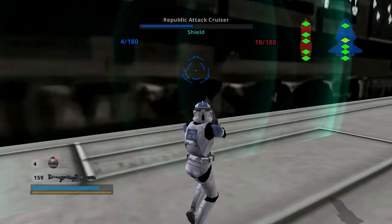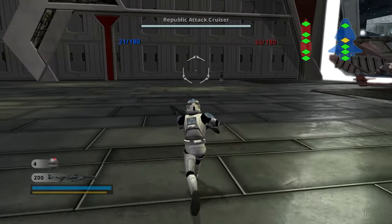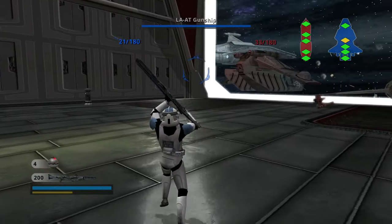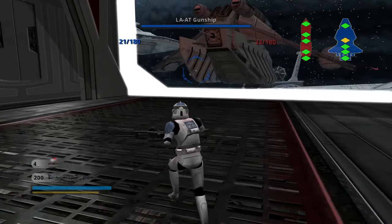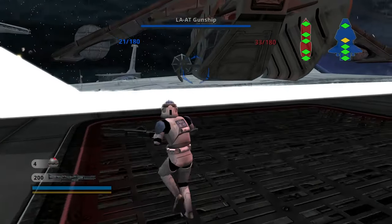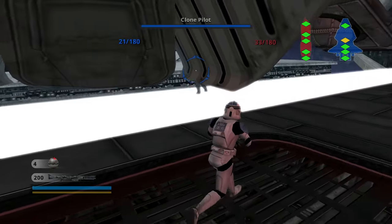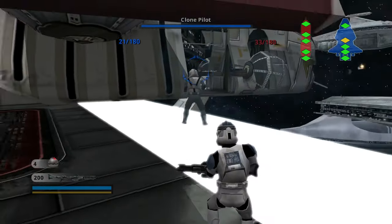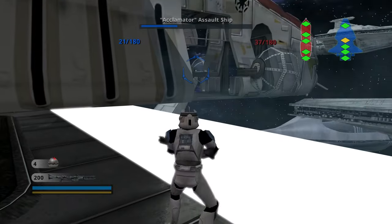Just like if you were in one of the Starfighters, you can actually shoot the ships and do damage to the shields. The damage from one rocket is equivalent to a rocket blast from one of the ships. So if you end up dying or you actually want to just respawn and try again with a different class, as you can see, the ship will stay there.